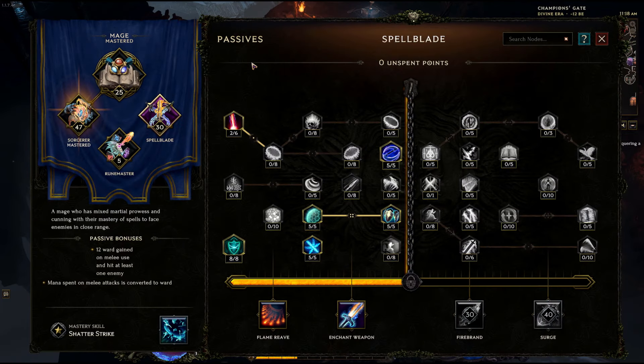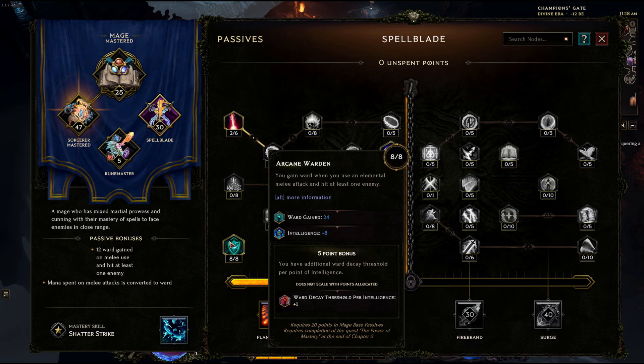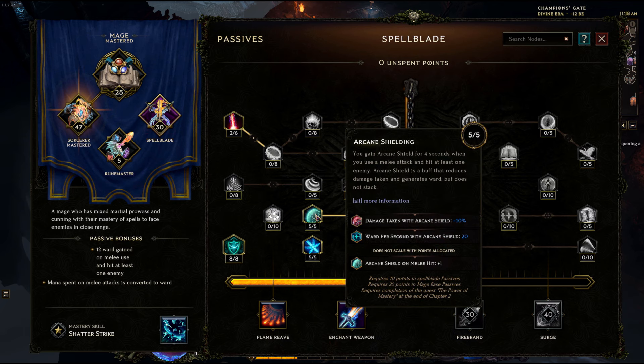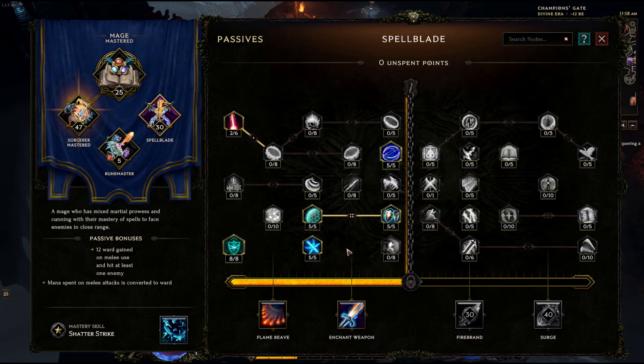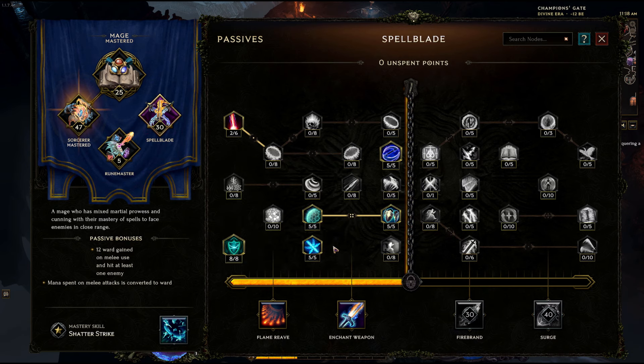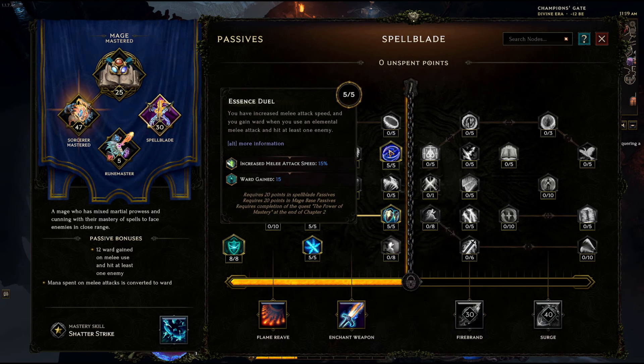In the spellblade tree, we're going to put two into Elemental Affinity, eight into Arcane Warden, five into Warden's Echo, five into Arcane Shielding, and five into Shattered Aegis. These are going to be for damage mitigation. This one is for extra frost claw generation — we want to make a lot of multi-hitting spells for a lot of crits for a lot of meteors. We're also going to put five points into Essence Duel for extra attack speed and a little bit of ward generation.